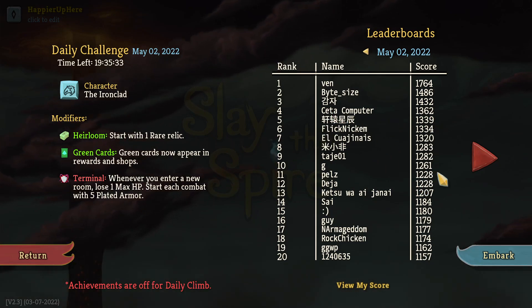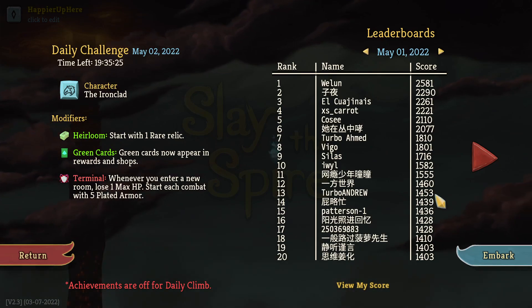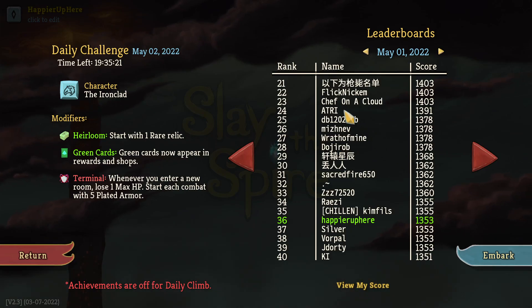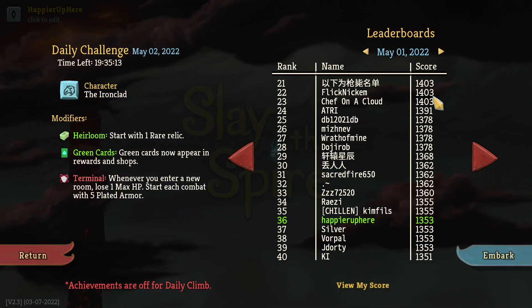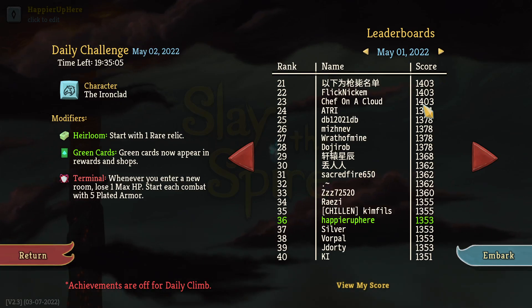I see Cita here with 1362, Flick Nickum with 1334, and Pelts with 1228 — really good scores everybody. Let's review the scores from yesterday. Turbo Andrew ended up with 1453, that's a really good score. I ended up with 1353, so Flick Nickum, as I predicted correctly, basically had a very identical run — just had two more collector bonuses. Interestingly, Chef on the Cloud went for the boss relic.